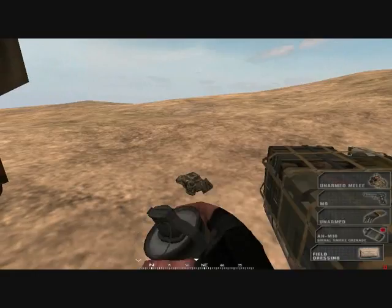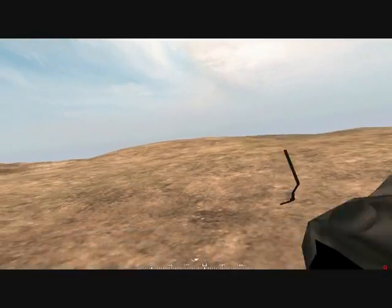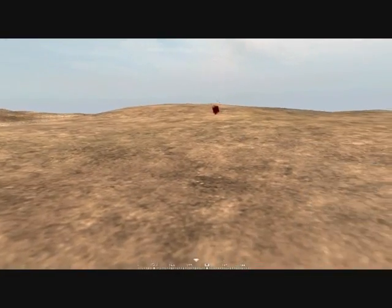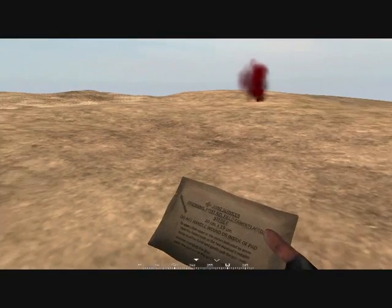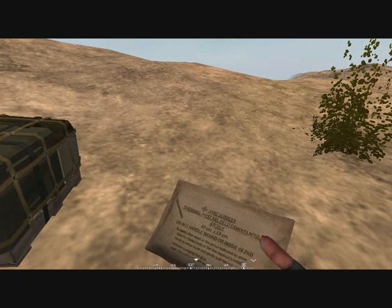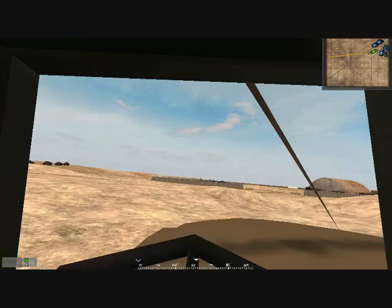I'm sure the devs will maybe do that. The pilot's got smoke if he needs evac — he'll throw this and then the chopper will see it and come land. You've also got first aid — a field dressing — which all kits have. It only restores 25% of your health, so you still need to seek medical attention.